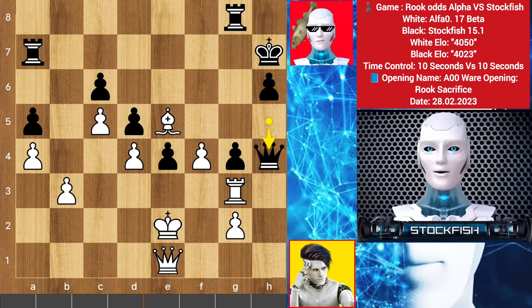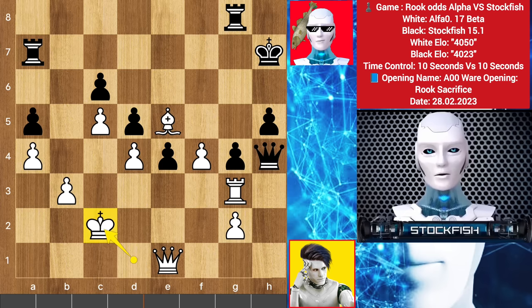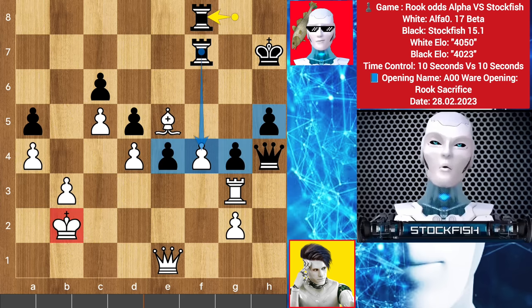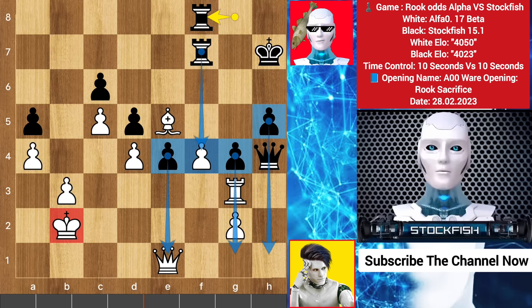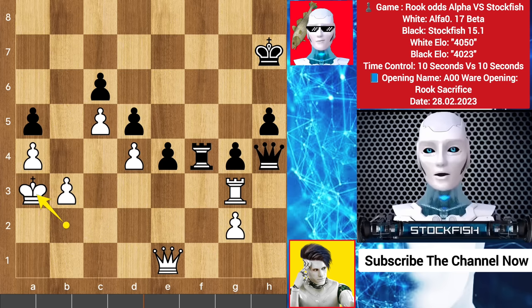Queen h4, king back to d1, h5, king c2. Rook slides to f7, king e2, rook to f8. The rook battery is targeting this pawn. I will take the pawn to open the position and start attacks on the king, and I have three passed pawns which is very good. Bishop to d6 by Alpha, rook takes pawn, bishop takes rook, rook takes bishop, king up to a3, queen comes to h2.